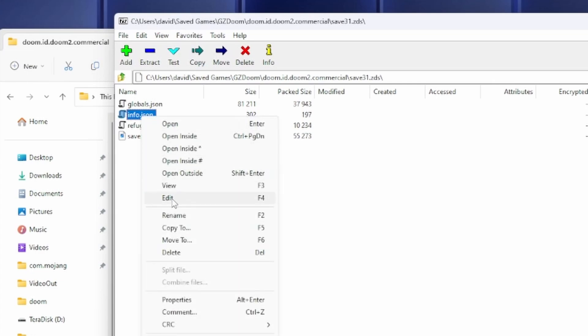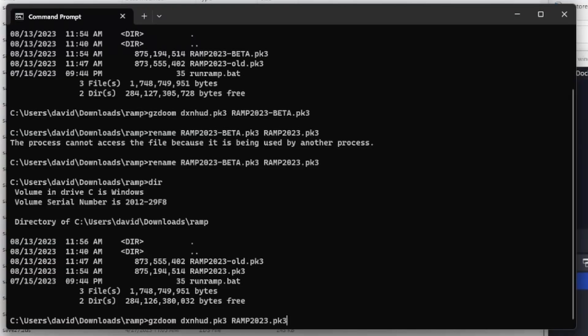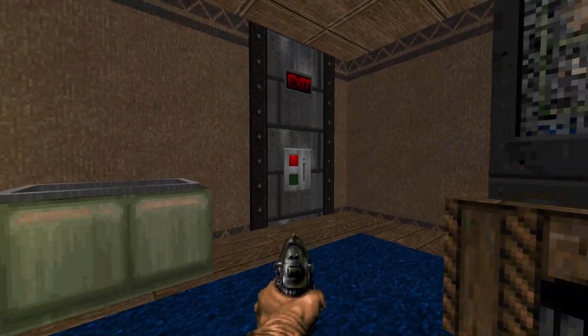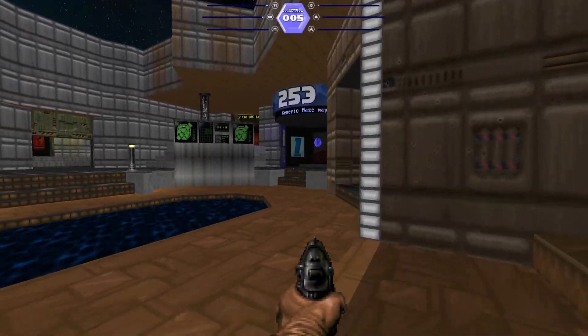Go to info.json, edit that with Notepad, and you'll have MapWad in there. You'll want to rename that to Ramp 2023.PK3. Start up Ramp again with the finished Ramp file name, load your game, and you'll be fine because you've changed the file that GZDoom expects. And here we are in the hub with our progress intact.